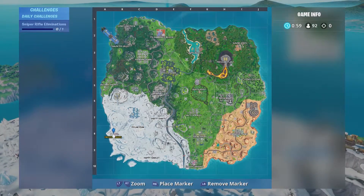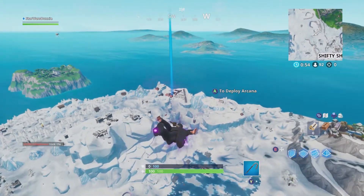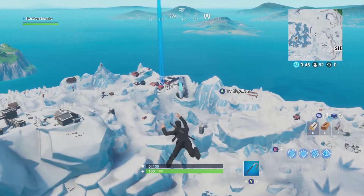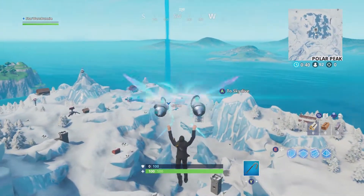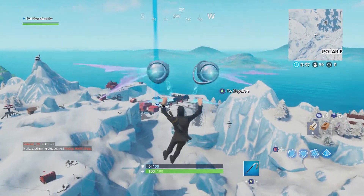It's a hot drop at Frosty. Pressure Plant has changed — it's like a bunker now, so something's definitely going to come out of that. Llamas have been buffed: there are now five on the map and they each contain 350 of each material, which is really good — better than the old 300. Looks like I've got another guy coming here and he's got a better drop than me.